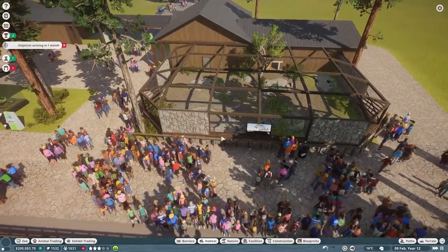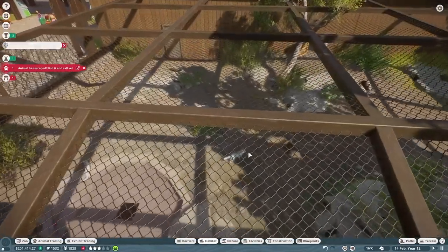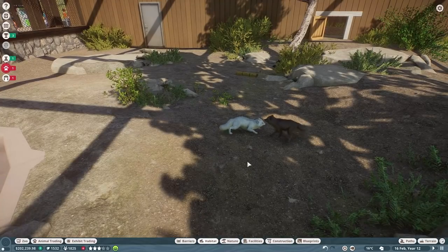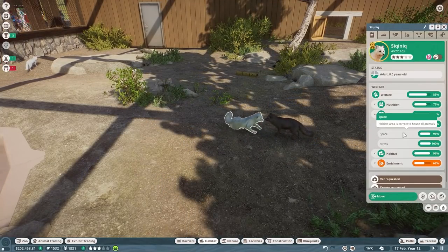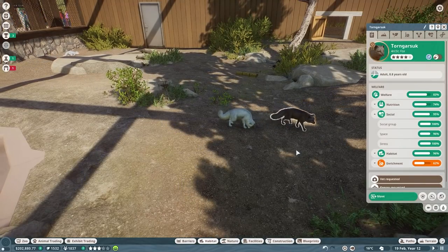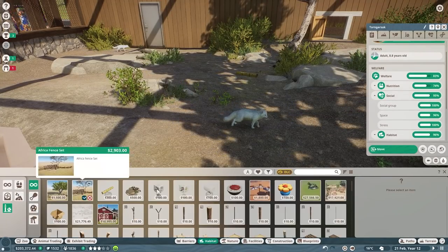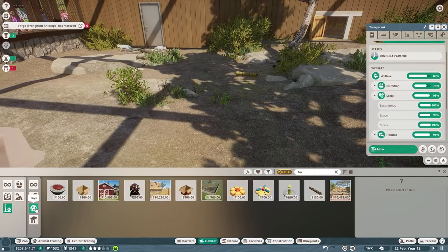Are they stressed out anymore? I love this animation so much - one sneaks up, sniffs, snuggles with the chin, rolls over on the back. Space and stress are all 100%, they're all good. But they do need more toy enrichment, so I can fix that right now. Fox enrichment - we need toys.